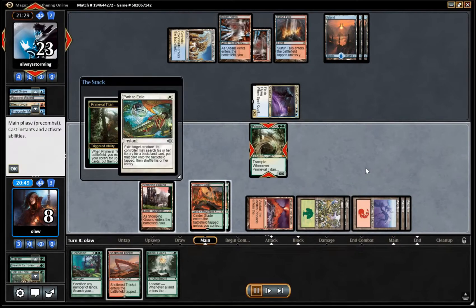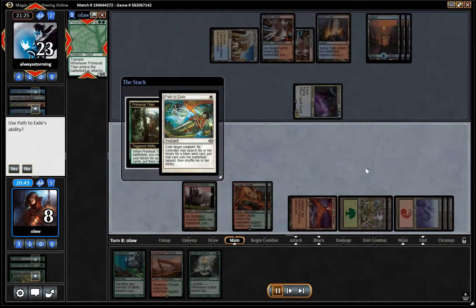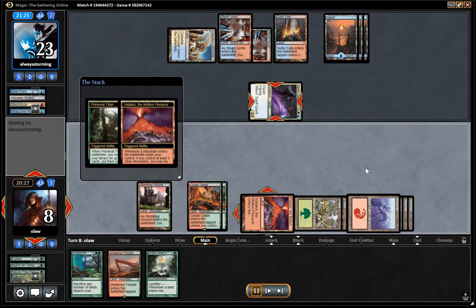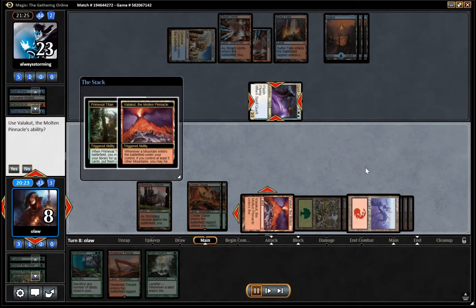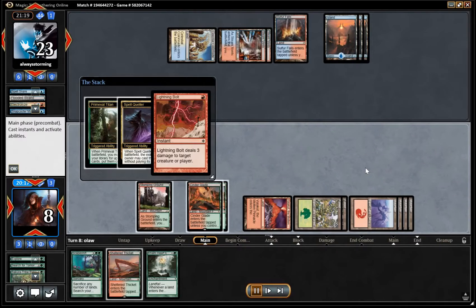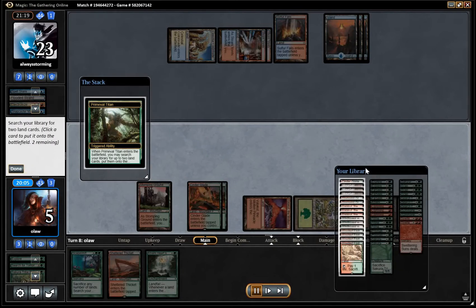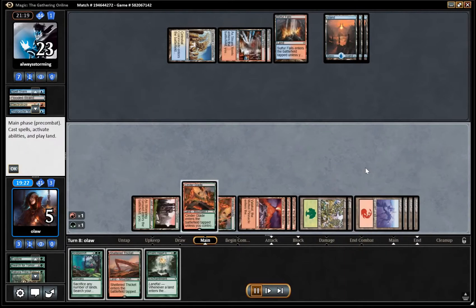It all gets a bit too close and I decide to go for Primeval Titan here. Our opponent has Path, but that's certainly not the end of the world. We're going to be able to search up a Valakut and a mountain and kill off the Spell Queller. We're going to search up with the Path as well to kill off the Spell Queller — and then we search up a double Valakut.